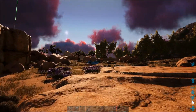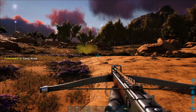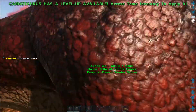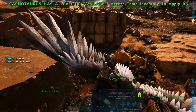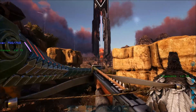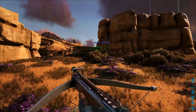As soon as we can get a saddle for the argentavis that'll be awesome. Oh, we got a terror bird over there — let's see what we can do about this terror bird, let him come over here and say hi. You walked into the wrong area. Not sure why the argentavis decided to go all the way over there, but get back over here.